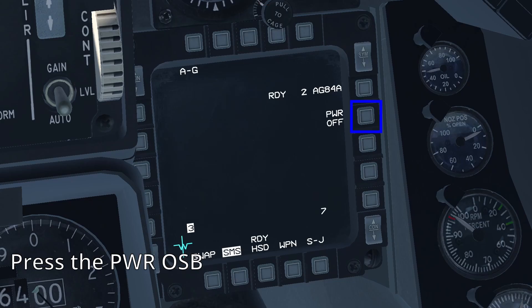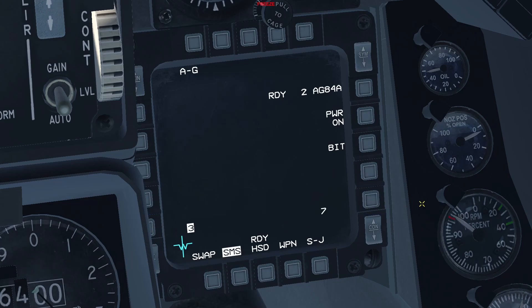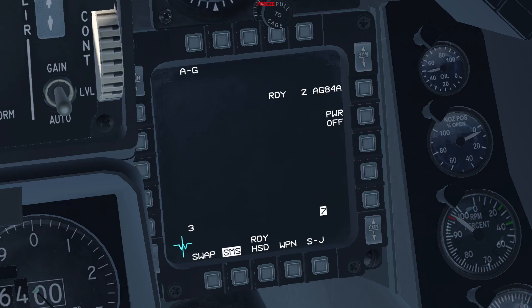Press the power on OSB for the weapon on the selected station, then cycle to a different station by pressing the OSBs next to it, or the nose wheel steering slash missile step button on your stick, and do the same for the weapon on that station.